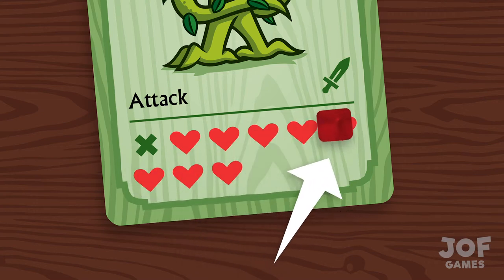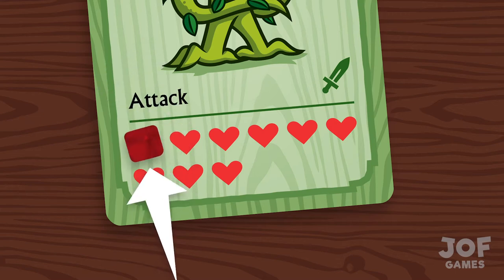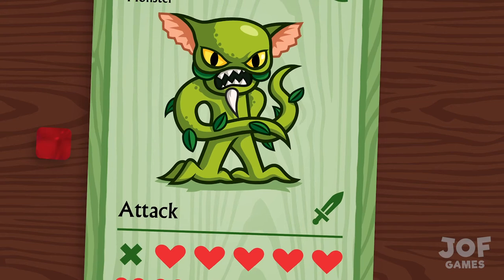A token on the top left heart means the monster has only one heart remaining. Once a monster's red token lands on the cross or beyond, that monster is defeated.